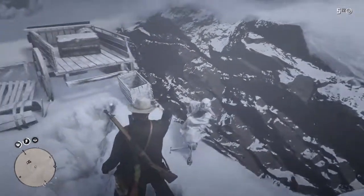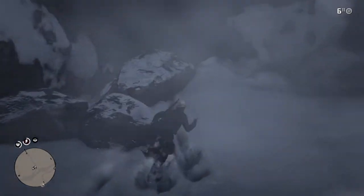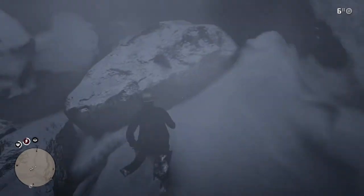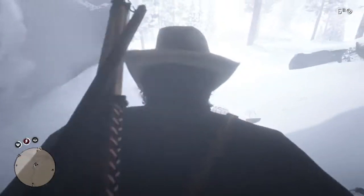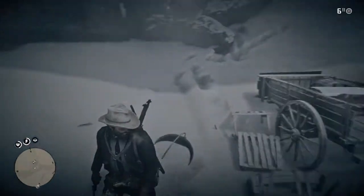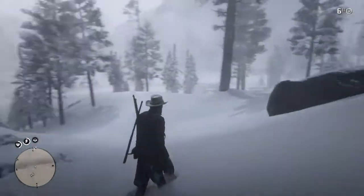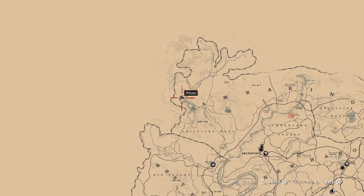That doesn't do anything. I'm just gonna kind of test around real quick — sometimes there's like a second hidden secret or something. Alright guys, well that was the cobalt petrified wood. I'll leave this at the end so you all can pause it.